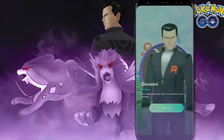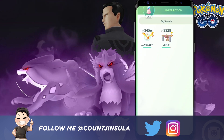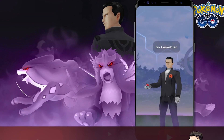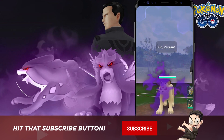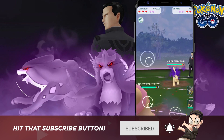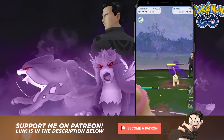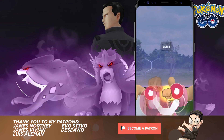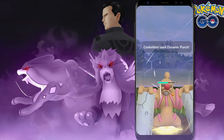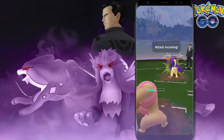First and foremost, if you want yourself a Shadow Legendary Pokémon, you will need to find and battle Giovanni to encounter the current Shadow Legendary that's available, and as of right now it is Shadow Lugia. If you want yourself a Super Rocket Radar, right now you will have to complete the 15th step of the Misunderstood Mischief Special Research, and doing so will award you with a Super Rocket Radar that will allow you to defeat Giovanni and pick up a Shadow Lugia.